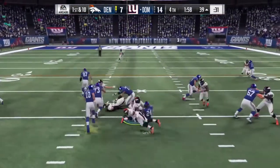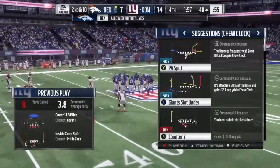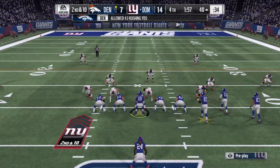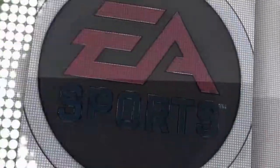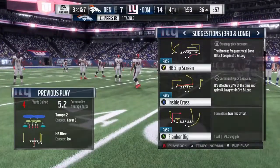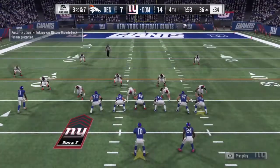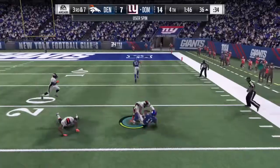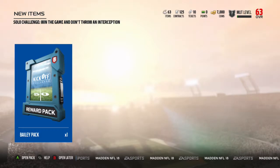Eli with a handoff to Marshawn Lynch - that is blown up at the line of scrimmage, still second and ten. Another snap and a handoff to Marshawn Lynch - stopped about six yards behind the first down marker. Third and seven - this could be the game clincher. Eli takes the snap, looks and fires to his target, Julio Jones makes the catch. We clinched the game and I just ran out the clock with run plays.